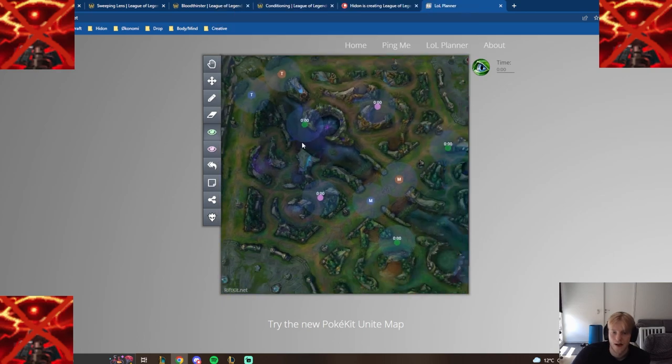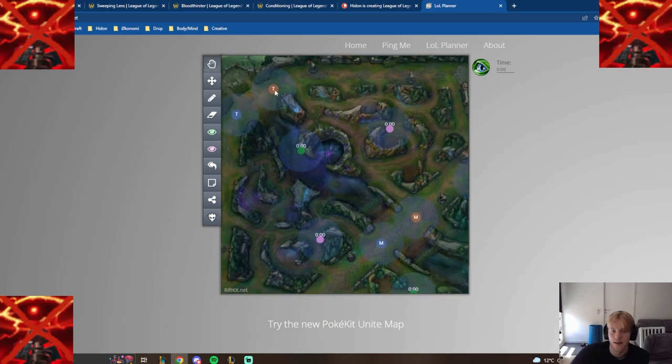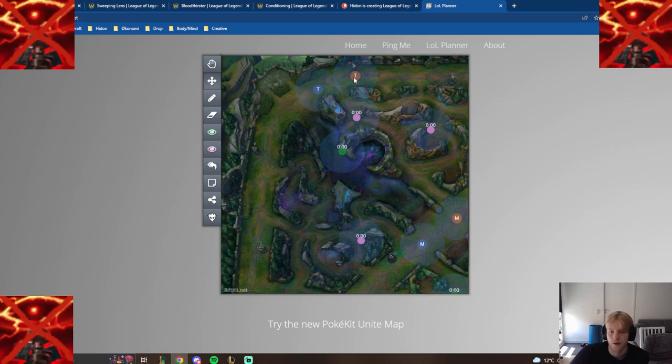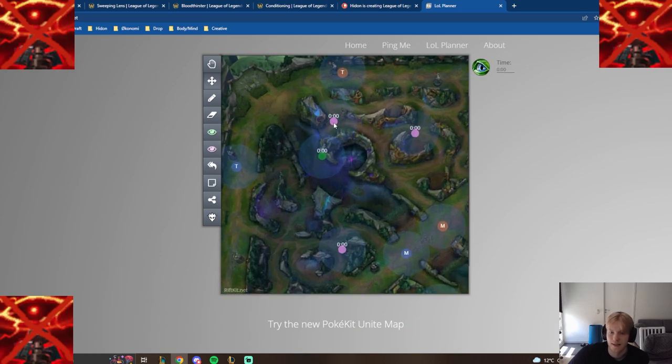But if you have a wave shove and a pink ward, it's because you know you can shove the wave, go deep, and then place it. Or because you want to play defensively and there's potential for a dive — so you place it defensively and play passive for most of laning phase. Maybe you're in a matchup where your job isn't to smash the enemy laner but to stay safe. The topic is pink wards — if you buy one as a top laner, there has to be a legitimate reason. If you can't give the shove and place it deep, then don't buy it. And if you want to play defensively, this ward is fine because if it dies it gives you the information to get out.